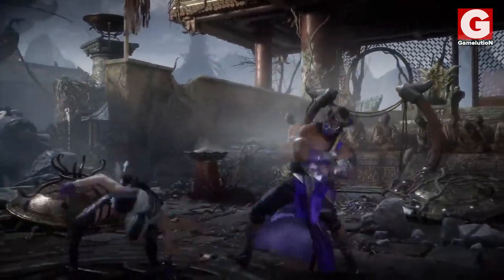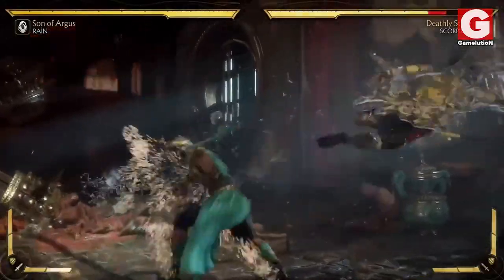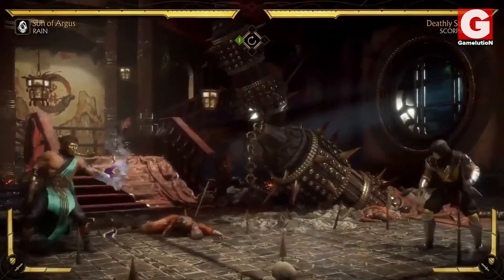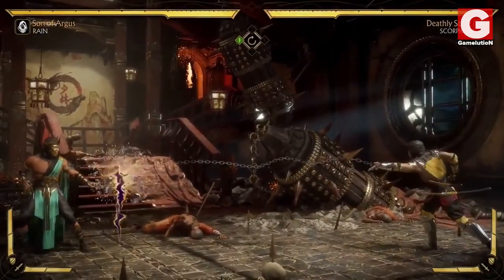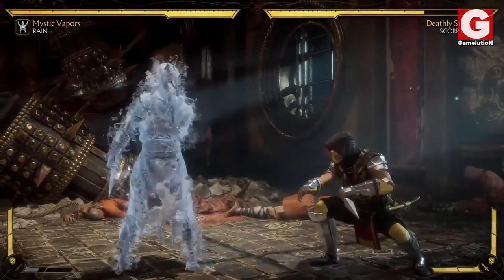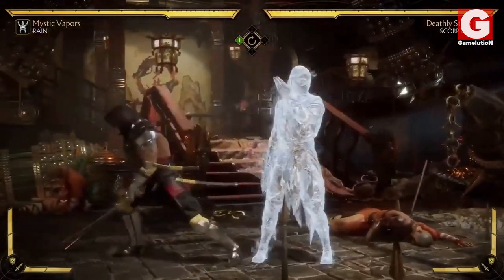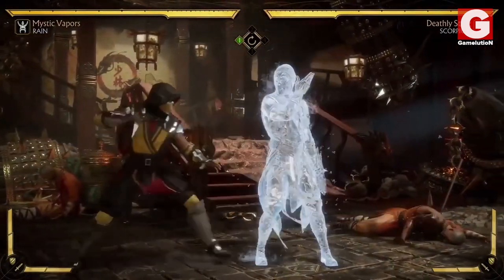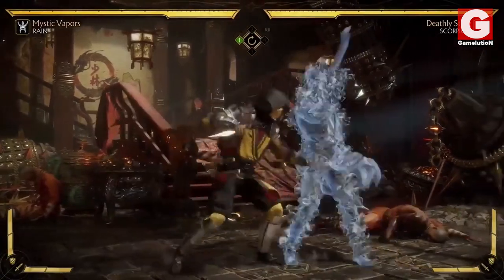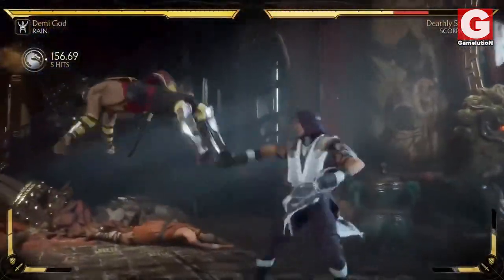Additionally, Rain has some brand new moves that we've never seen before. These include the tidal wave, a mystical portal which can be summoned to absorb projectiles, and the most awesome of them all which is called the Evaporate, where he literally turns into a pillar of water and while being in that state, he is completely invincible. There is no other character that possesses a feature similar to this.